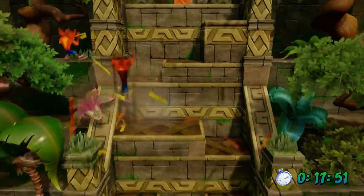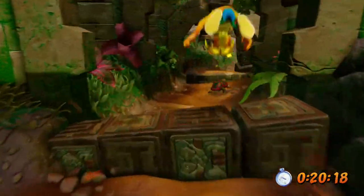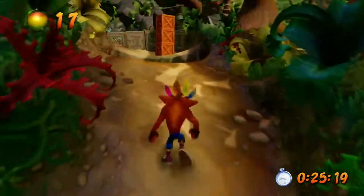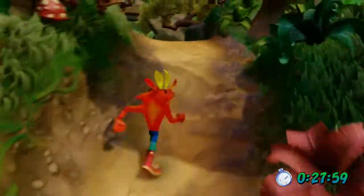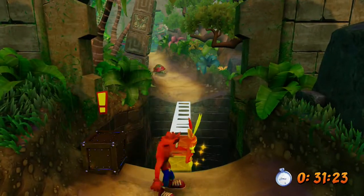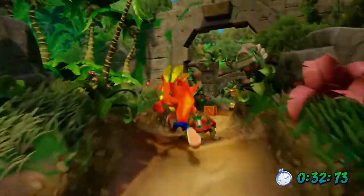Oh look, there's Fake Crash. I think once you complete the game, he'll appear randomly in certain levels. Let's see which way should we go - I'll go this way. You have to get under a certain time in order to get a certain relic. So there's sapphire, and there's gold, and platinum. Platinum is obviously the best time.